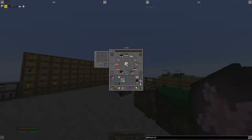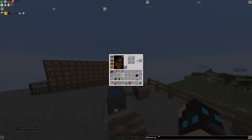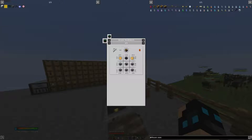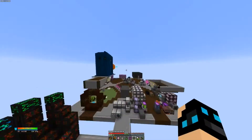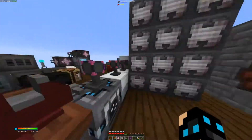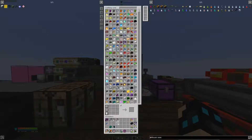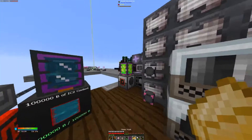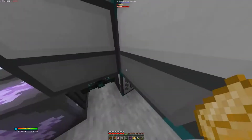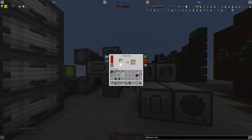We can go ahead and craft those. We also need some Essentia. We need to make an Essentia Smelling, which needs brass plate — brass, which we already made. If you don't know how to make it, it's three copper and one piece of zinc in an Induction Smelter. We'll go ahead and get some brass, put it in the compactor, get some plates.